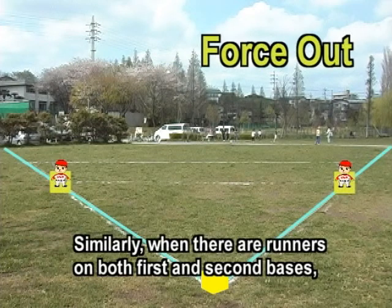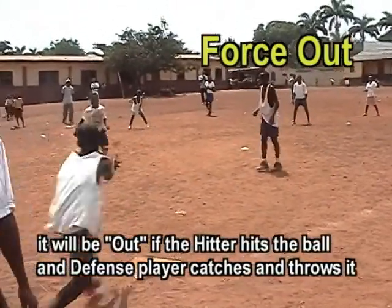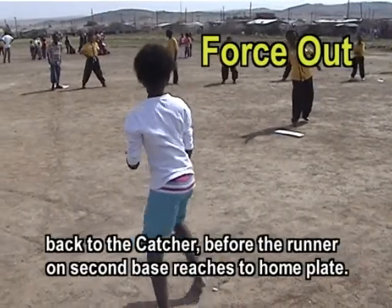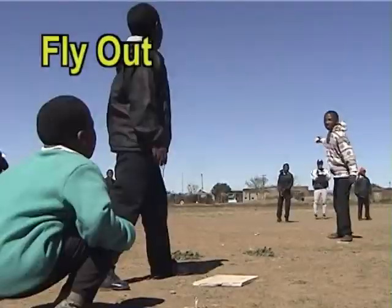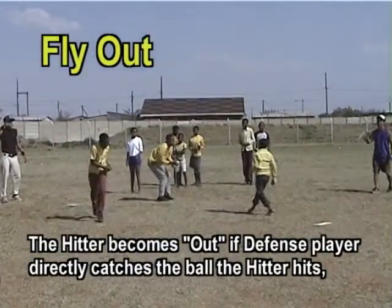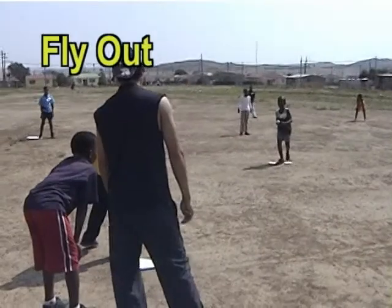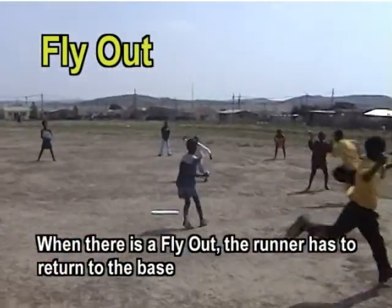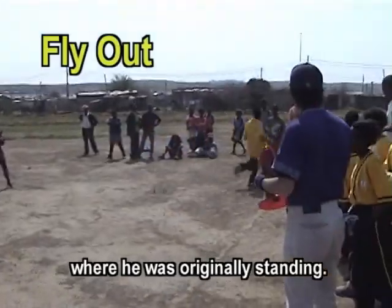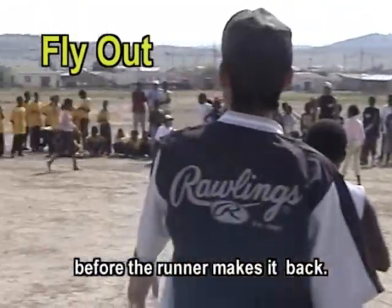Similarly, when there are runners on both first and second bases, it will be out if the hitter hits the ball and the defense player catches and throws it back to the catcher before the runner on second base reaches home plate. The hitter becomes out if a defense player directly catches the ball before it touches the ground. This is called fly-out. When there is a fly-out, the runner has to return to the base where he was originally standing. The runner will become out if the infielder with the ball reaches the base before the runner makes it back.